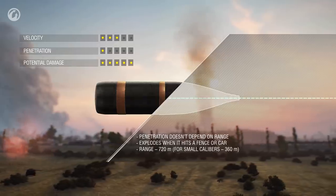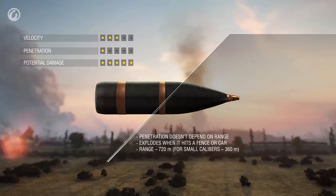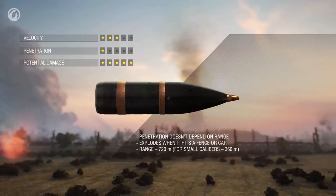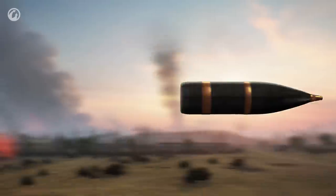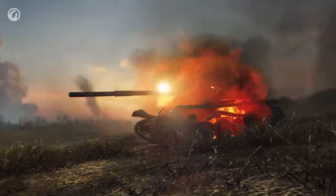HE shells fly almost as fast as AP ones and they don't lose their penetration power with distance. After hitting any object, an HE shell detonates and its fragments can damage a vehicle nearby. In addition, these shells have the highest potential damage and the lowest penetration capability.